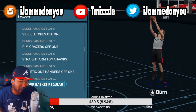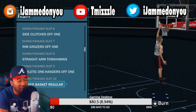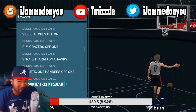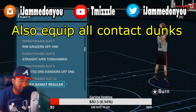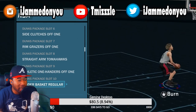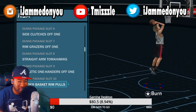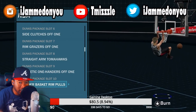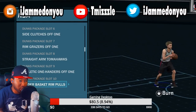If you guys are centers, I haven't forgot about y'all. If you're a center, what you want to equip is the under the basket regular. You see with this one, there's no extra motion — none of that behind your back stuff. The only thing with this one is the rim pulls. It's one dunk in that dunk package that messes you up — that one dunk that will get you blocked.